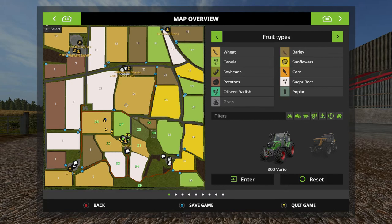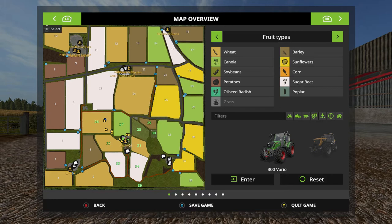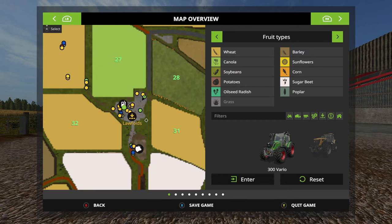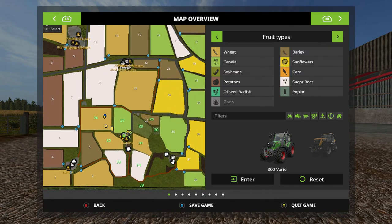As you can see there are quite a few fields on this map. We are just here in Lawfolds - the farm is called Lawfolds. What we own is fields 26, 27, 28, 29, 30, 31, 32, 33 and 34, and also a grass field 39 at the bottom.